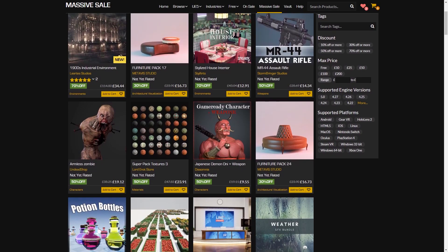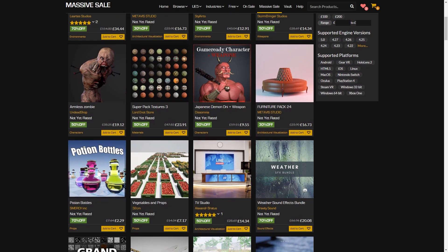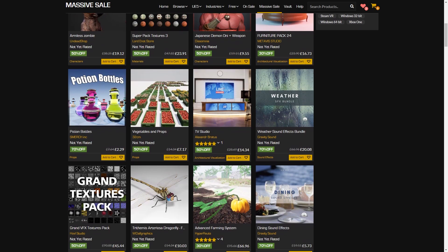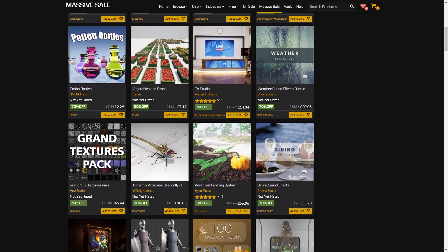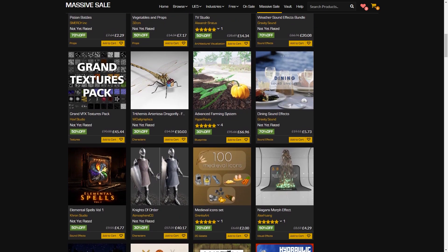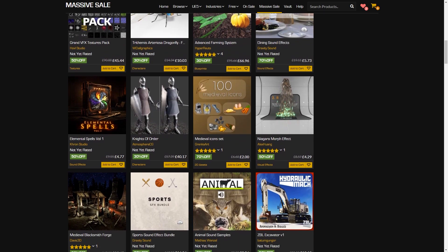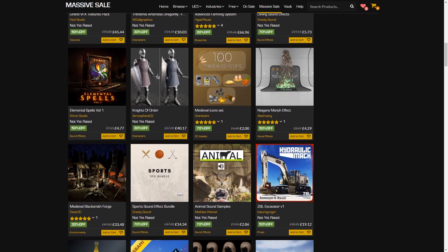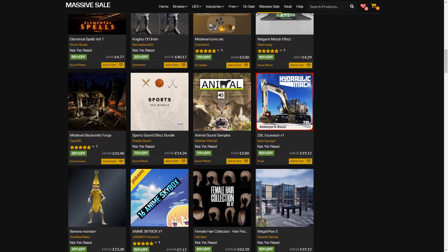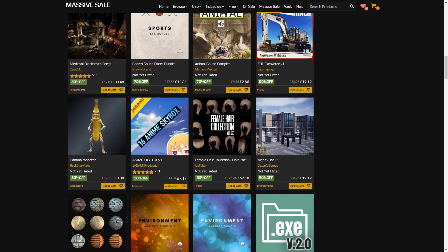Hey guys, welcome back to another Unreal Engine Marketplace sale. This time it is a massive sale where we can save up to 70% off on over 15,000 different assets. That is a massive variety, so what I'm going to be doing today is giving my top 10 which I found. I've looked at a fair amount and I'm going to give my views and opinions on them and show them off, with links in the description to each one as well as the full Marketplace page.